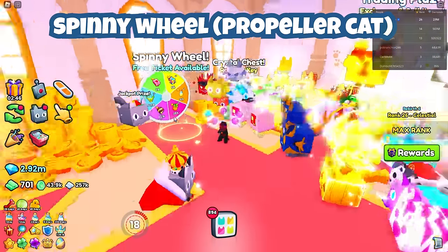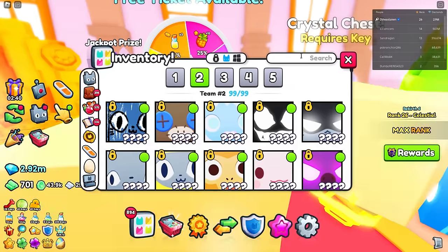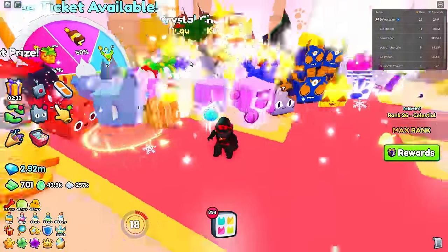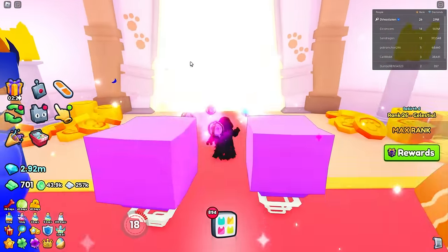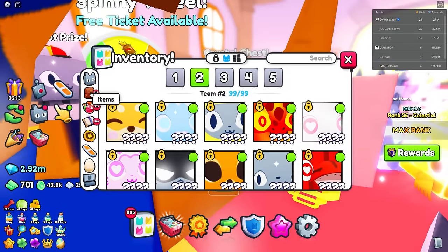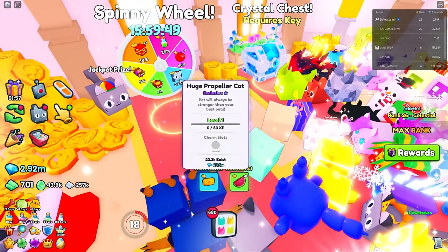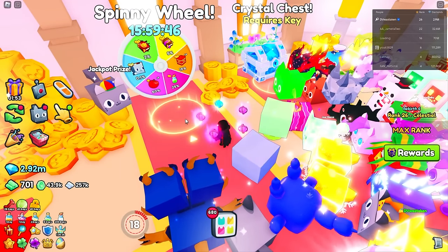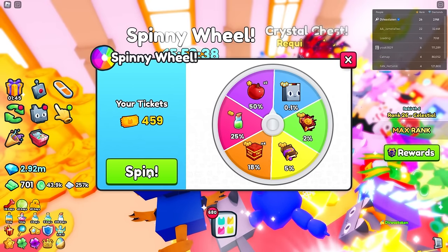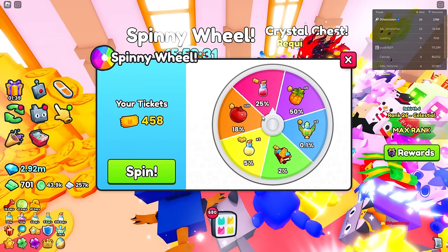The next one we can get is the Propeller Cat, but the problem is you have to make sure it's on the wheel. I don't have a Propeller Cat anymore. The best thing to do is refresh - go out to trade plaza, go normal, go back in until it appears. I've got 460 spin tickets, so let's just do it this way. It's 0.1%, meaning after a thousand spins we should technically get it. Oh dude, we almost got it!